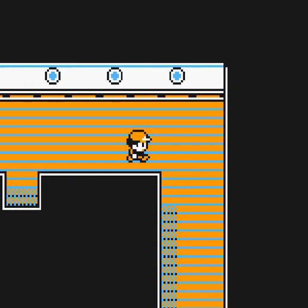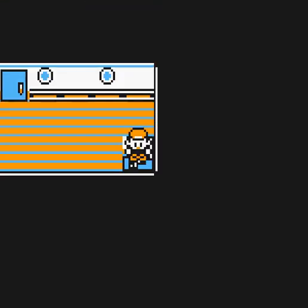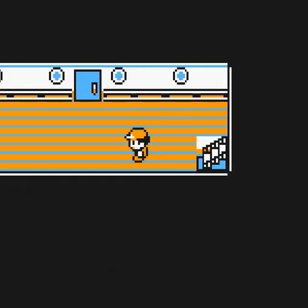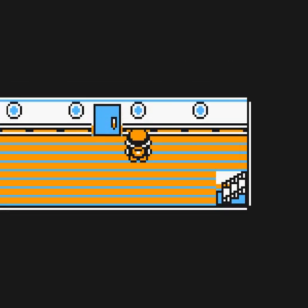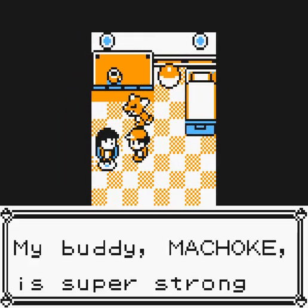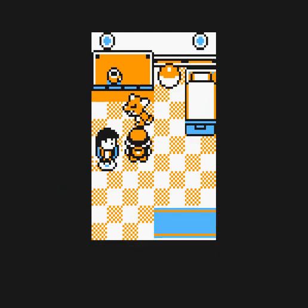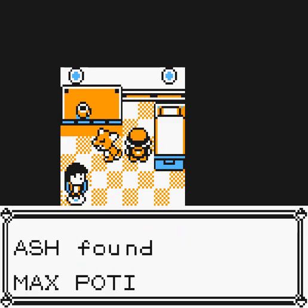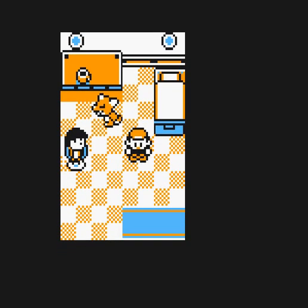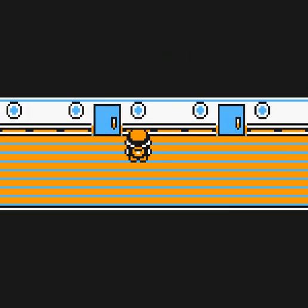We're done with this floor. We're going to come down this way. My buddy Machoke is super strong — he has enough strength to move big rocks. Now we got a Max Potion, which is always cool. Next cabin.